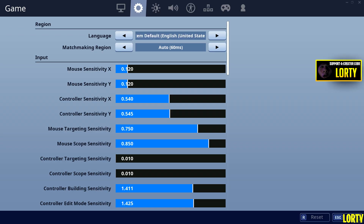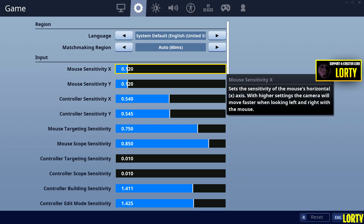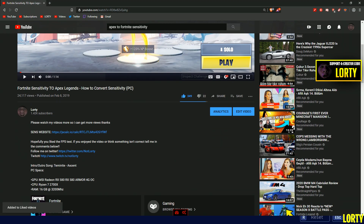First, you want to open up Fortnite and get your X and Y sensitivity. My X and Y are the same, so I don't have to do much remembering — it's just 0.20.